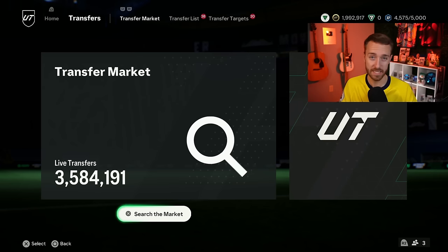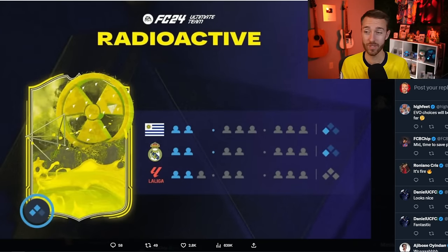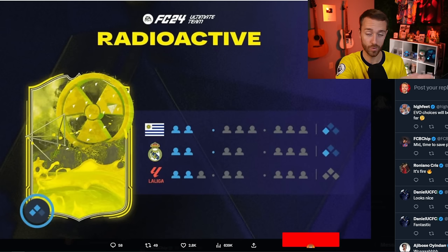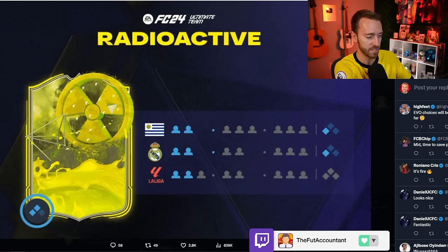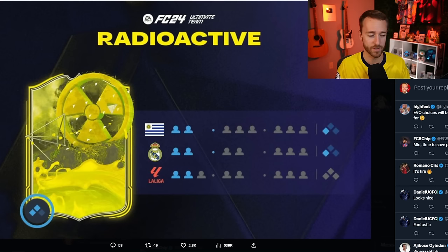As we talked about yesterday, the leaks about these cards giving more chemistry are true. EA dropped the loading screen with the card design — it's absolutely crazy looking. Here's a simple breakdown: a normal card provides one chem to the nation, club, and league. These radioactive cards double that. So it's almost like a hero because you get double for the league, almost like an icon because you get double for the nation, and double for the club as well. If you put a radioactive player in your team in the right position, you automatically get two chem points. Add a manager league and you're on full chemistry.